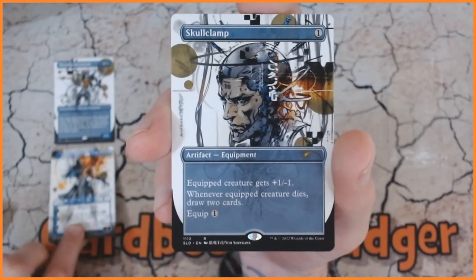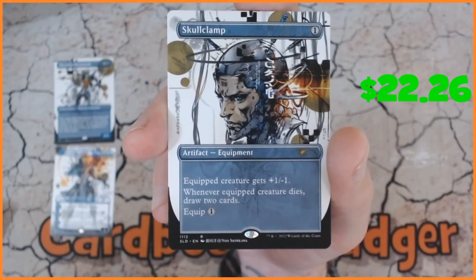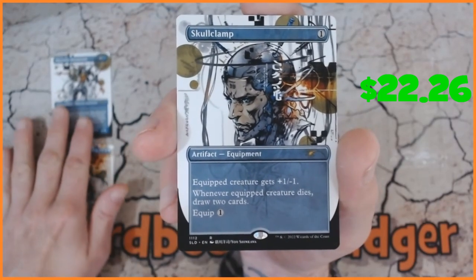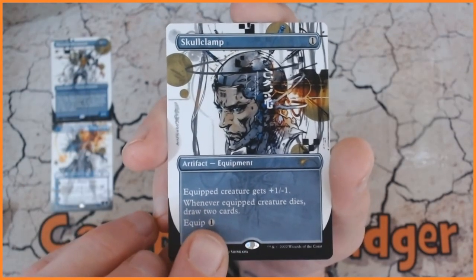Up next, Skullclamp — again with the golden circles. One mana, equipment: equipped creature gets plus one, minus one, and when the equipped creature dies, draw two cards. Super nice card, very nice indeed.